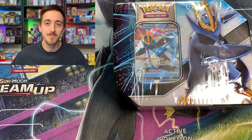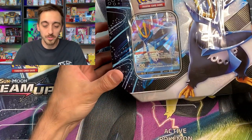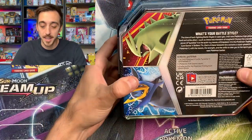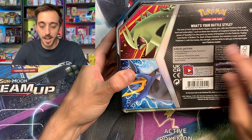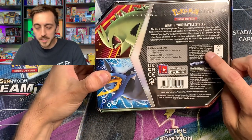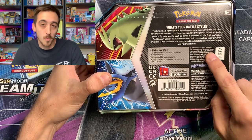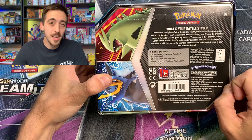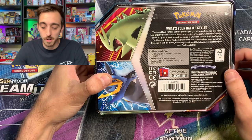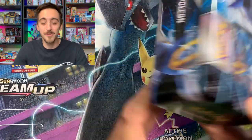Let's start out with the Empoleon V tin. You get some pretty cool Empoleon art on the front — you can see the Empoleon V promo card in there. On the back it tells you that you get a promo card, five TCG booster packs, and one online code card. Over on the side it'll say Sword and Shield series, Sun and Moon series, XY series. Does that mean there'll be XY inside? Some tins in the past you could get an idea based on what it said here, but I really don't think there's going to be any XY in here.